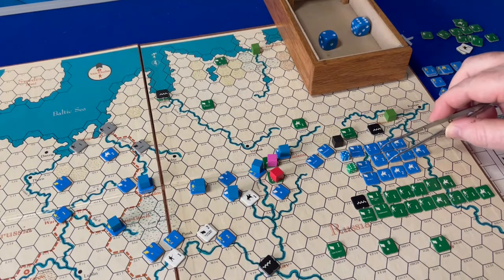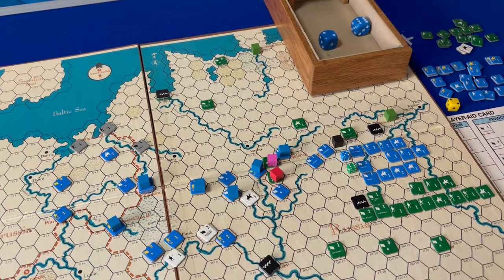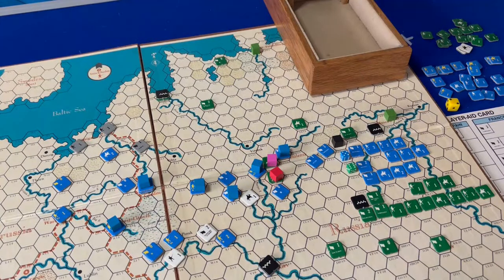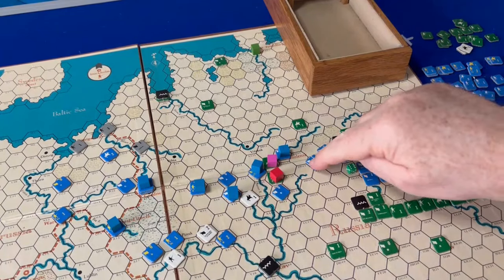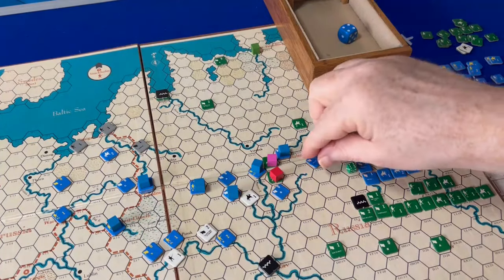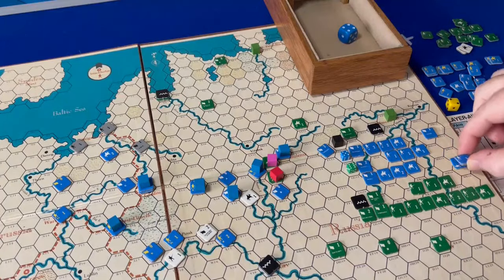Both forces lose two steps each. The Russians are happy with that, the French not so much. But we've got reinforcements that can enter, so the French will carry on the attack and try to bring Victor in. He's got a leadership of one, so he needs a four, five, or six to reinforce that battle — and he does. Victor joins in and brings another 15,000 men, another three factors. The Russians want to bring in Kutuzov — he'll be coming in with three, four, five, or six. He rolls a six and brings another four points to the Russians.